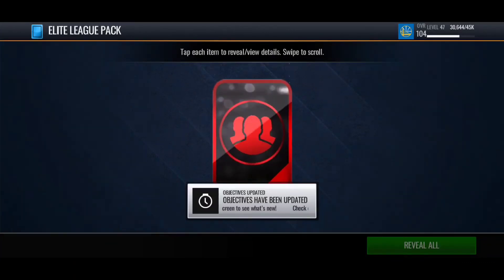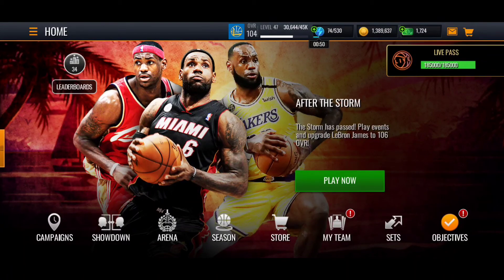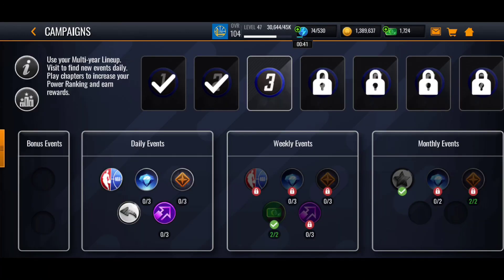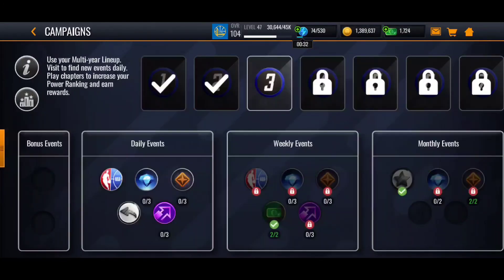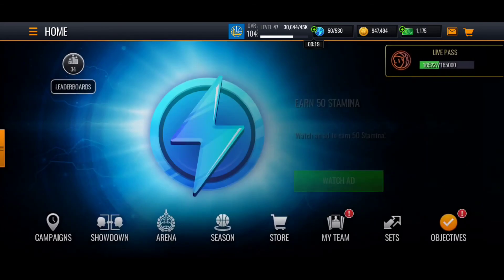If you guys play your season, play in your arena, and play in multiple campaigns, you will get coins regardless. Playing your daily beats is slept on — it will get you somewhere. If you get high enough and put a superstar in your lineup, that's 25 cash weekly; the other milestone is around 75 cash — so 100 cash weekly just from playing these campaigns. Daily cash is no object.